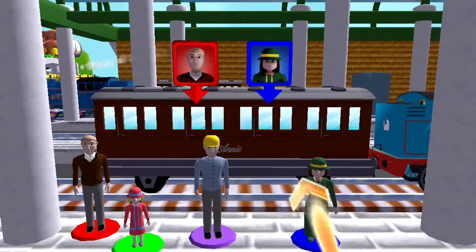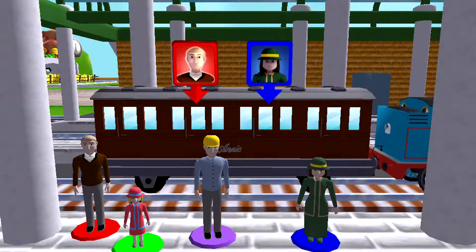Help the passengers get into the carriage. Drag each of them to the square with the matching color.